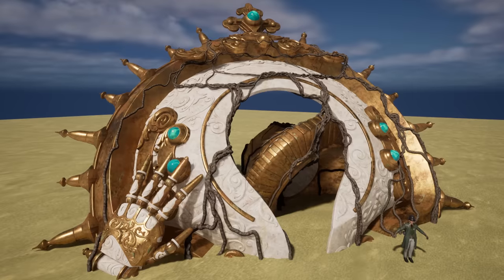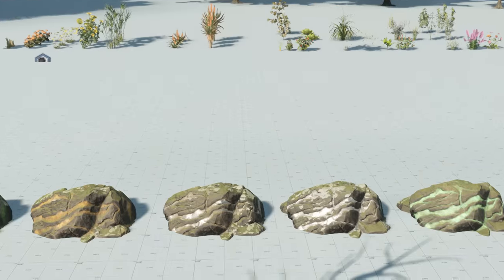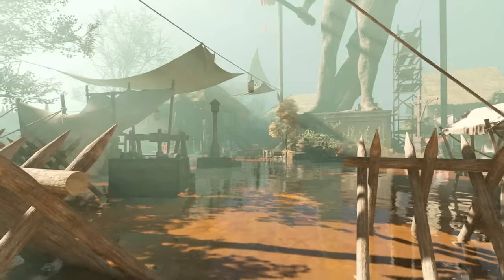One area undergoing improvement is increasing the amount of immersion that players feel when they're exploring the Fey Wilds. We're making some adjustments to make sure that our realms feel more fantastical. One way we're doing that is by introducing new foliage resources as well as creature variations.